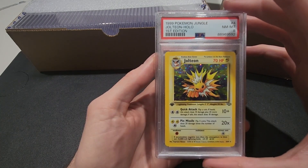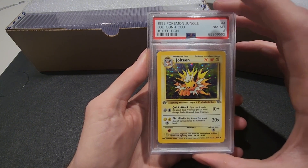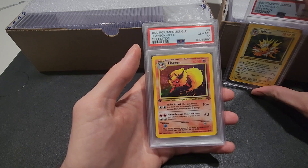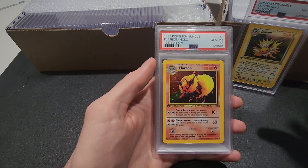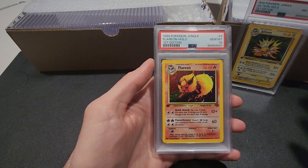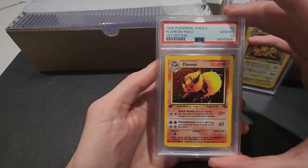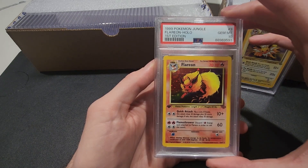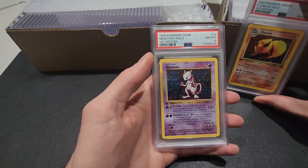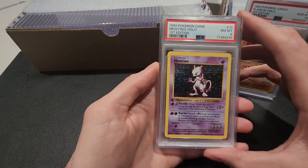The first card we're going to go over is the first edition Jolteon, which we did see in a previous video — it got a near mint 8. This one's not super expensive but I want to get rid of the 8; I now have all 9s and just a handful of 10s on display, no more 8s. We're also going to sell the gem mint 10 Flareon first edition from Jungle, as well as our first edition Mewtwo hollow, which was a near mint 8.